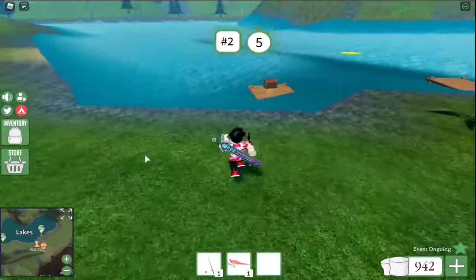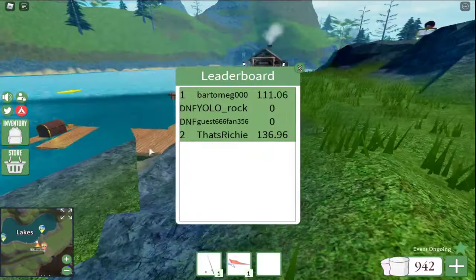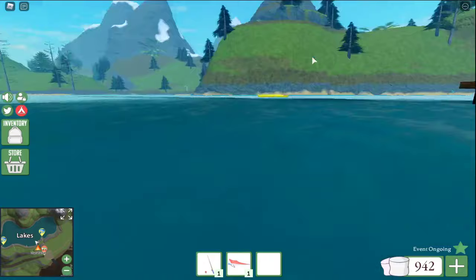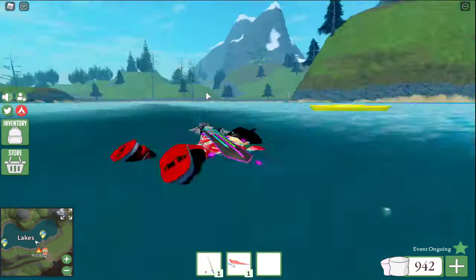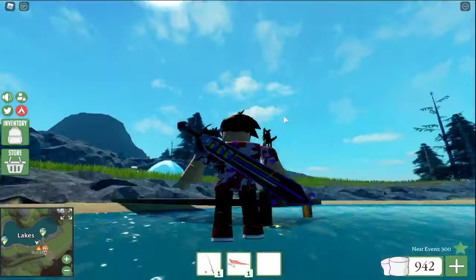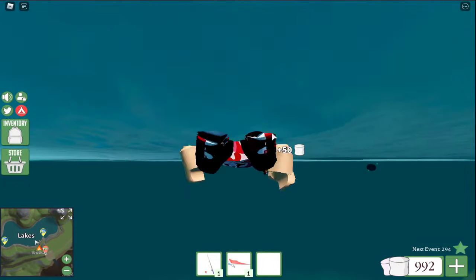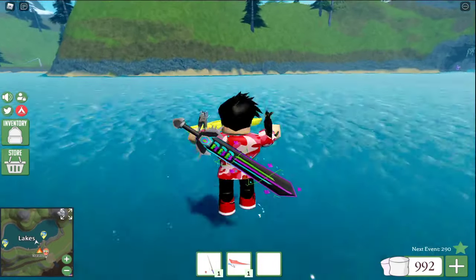Let everything load real quick. As you see treasure chests like that, make sure to hit them — they'll give you 50 marshmallows each. I'm going to hit that one; this should give me 50 marshmallows. And bam, it opens up, gives me 50 marshmallows. I'm so close to 1,000. I'm going to end the video getting 1,000 and also show you guys how to fish.